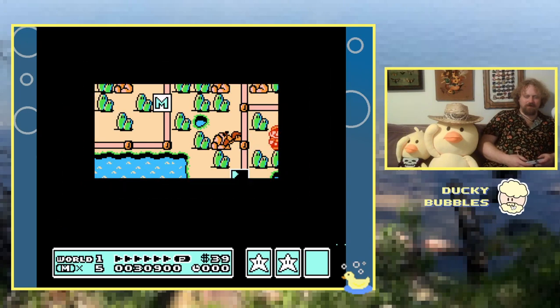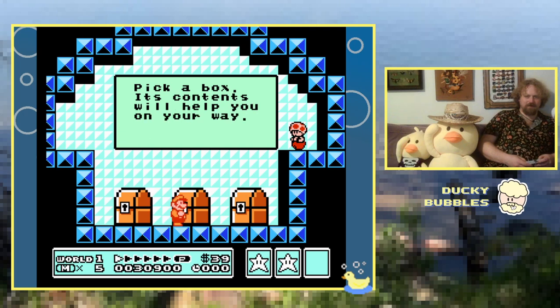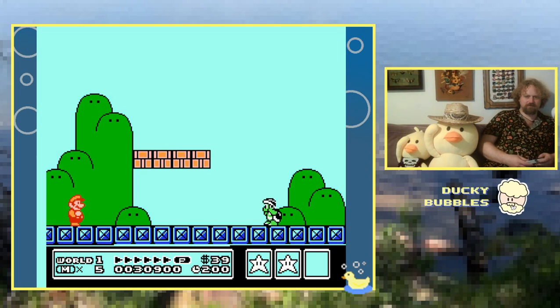Oh, a Toad house — that's a little different. Will we get a cool new toy that'll make it different? Not really, no. It's the big mushroom. It does the trick.